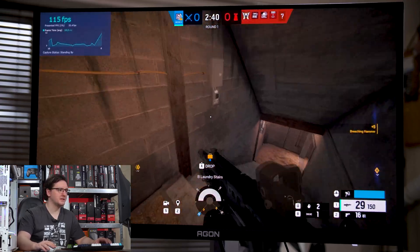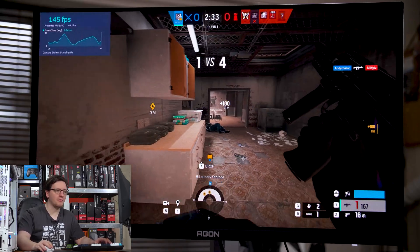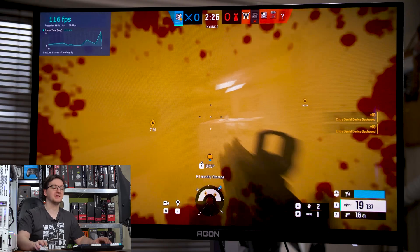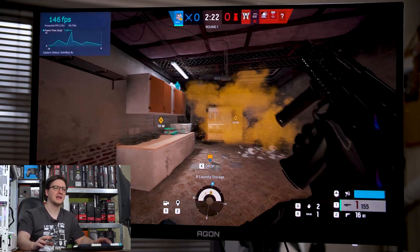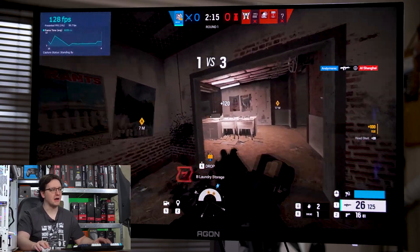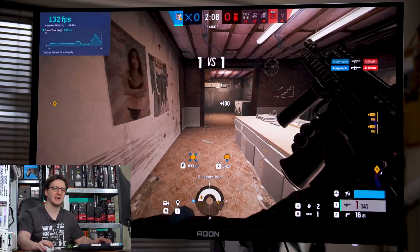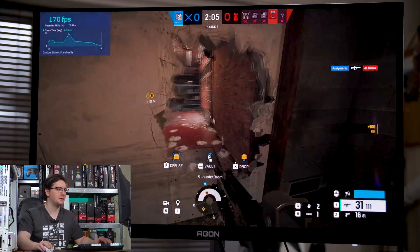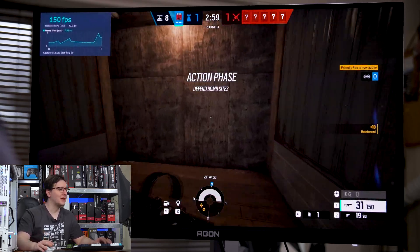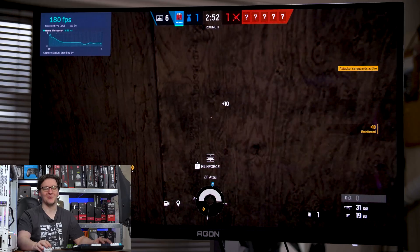I'll be honest — it is an improvement. I cannot deny that there is more power on tap here. However, it's not exactly worlds better. It's quite laggy, quite stuttery — you press something and get a result half a second later, which isn't the best playing experience, especially in a fast-paced game like Siege. It's still easy enough to beat these terrible bots, but it's not a great experience. We're getting anywhere between 150 and 170 FPS, and 185 just looking at a wall.